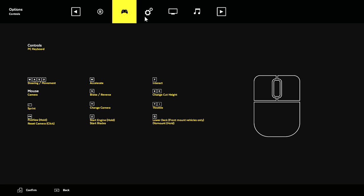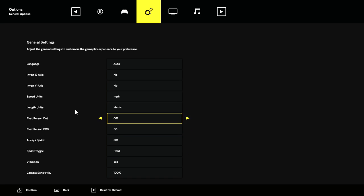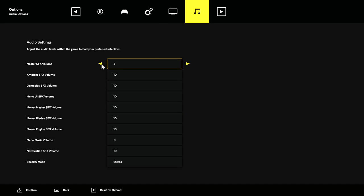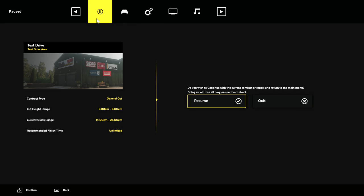We have our control scheme here, which should say controller, but for some reason it's not registering my controller at this moment. And then we have our settings — we have our game settings. I have everything on high, V-sync off, motion blur off. So I'm just going to turn it down quite a bit here. We have different menu UI sound effects, volume, and all that kind of junk. So we're going to resume here. We know our grass needs to be five to six centimeters.